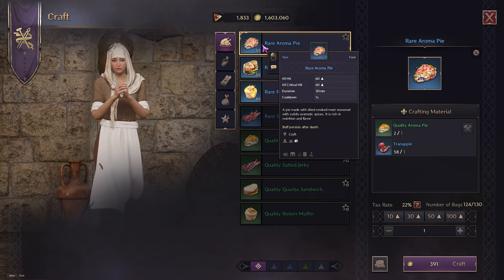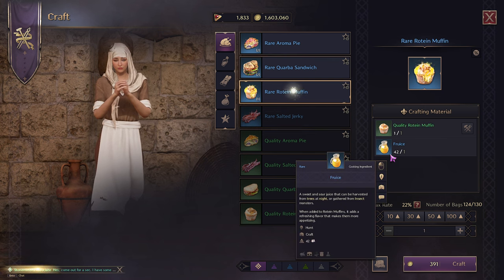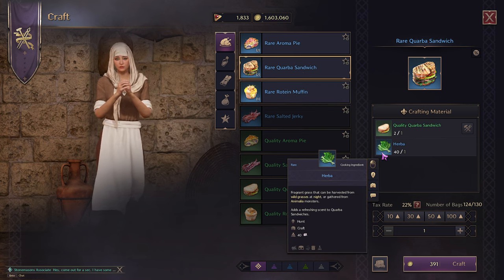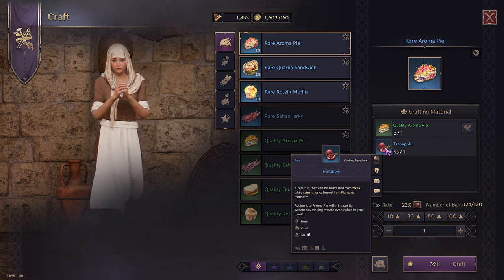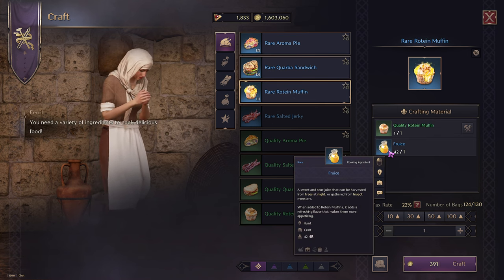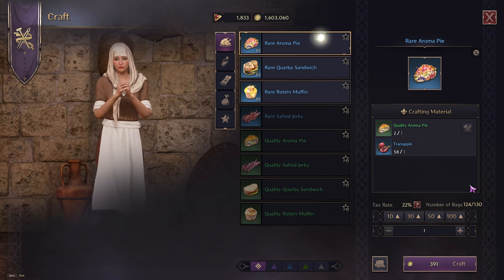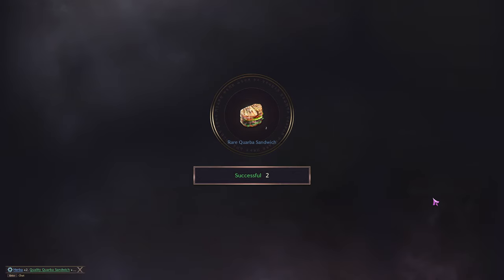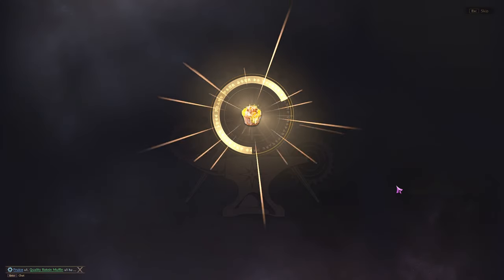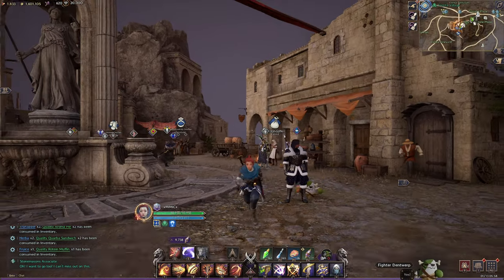To upgrade to blue: aroma pies need tran apples, corbas need herba, and routine muffins need fruits. Herba is harvested from wild grasses at night or from animal monsters. Tran apples come from trees while raining or from plant type monsters. Fruits are harvested from trees at night or from insect monsters. I just crafted two blue foods for 782 gold and got a great success — which grants an additional food, so instead of one you get an extra one.